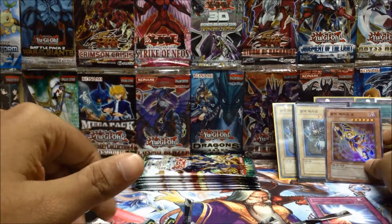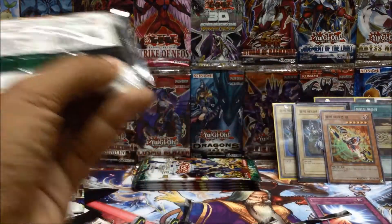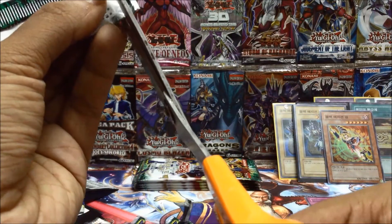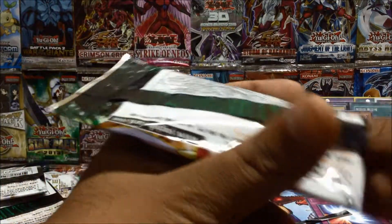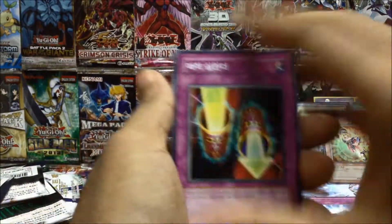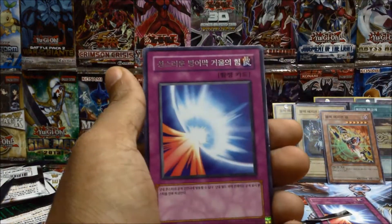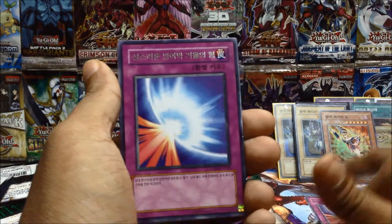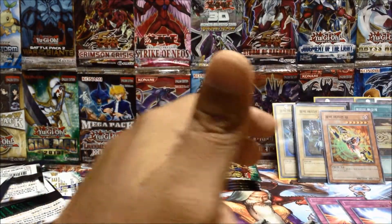Since it's a Dark Magician Girl, that's okay — one of my friends collects Dark Magician Girl, so maybe I'll give it to him as a gift and he'll be happy. Magical Cylinder, the Ritual — oh nice, another rare Mirror Force! Buster Blader and Black Luster Soldier.